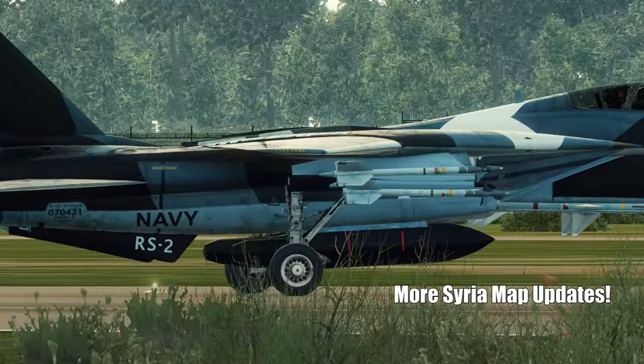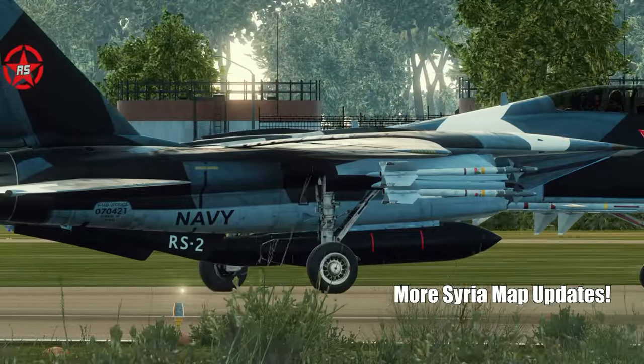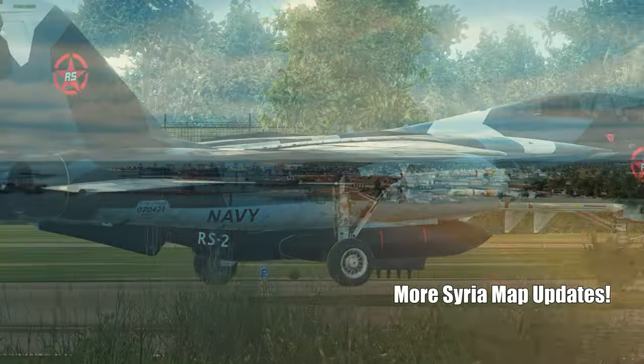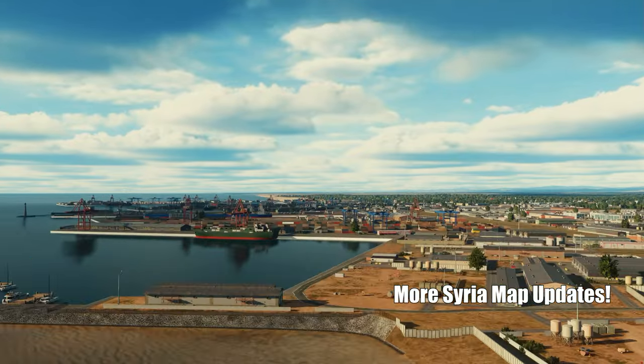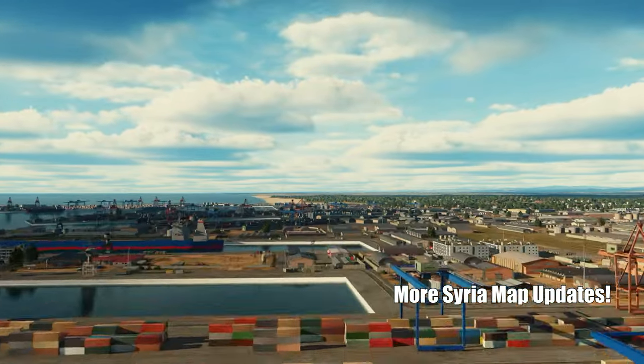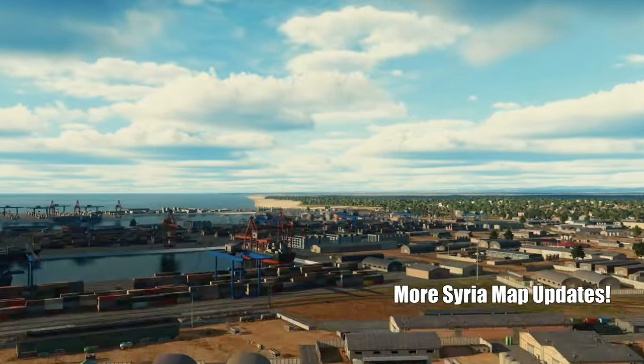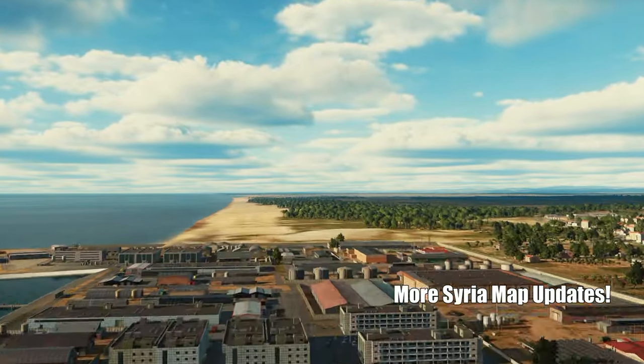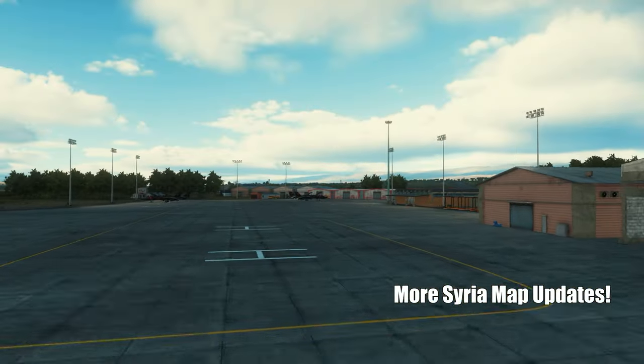We're also seeing new helipads across several military bases. This is great news for helicopter pilots with even more spots to land, take off, and engage in operations. Also, a detailed overhaul at Palmaschim's refinery area — this spot is now brimming with finer details, adding that extra bit of realism we all crave in DCS.